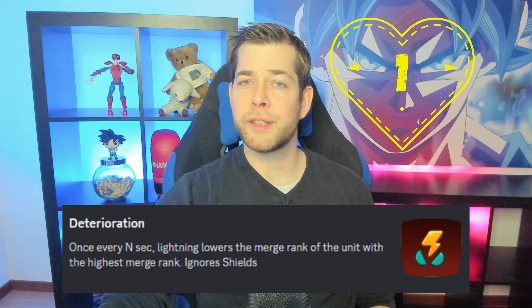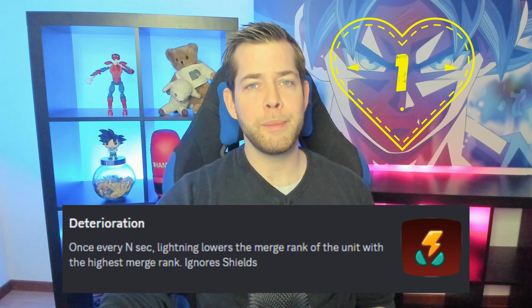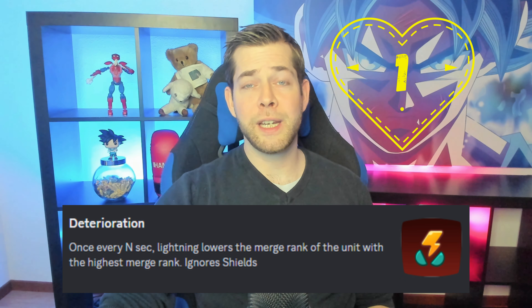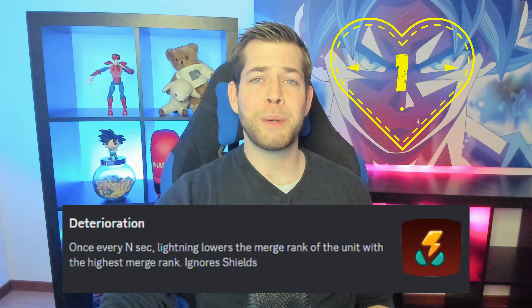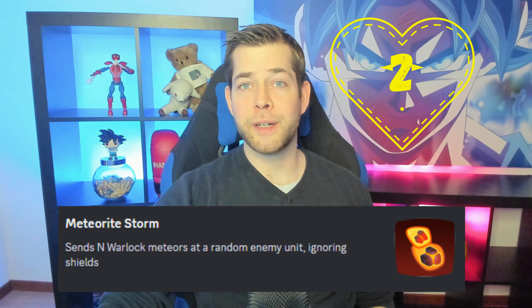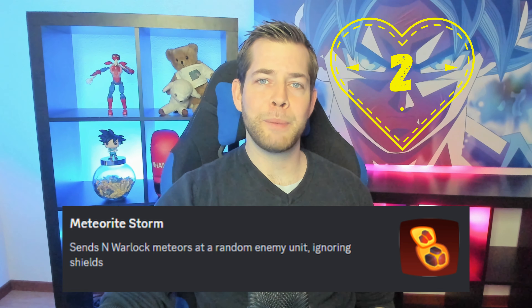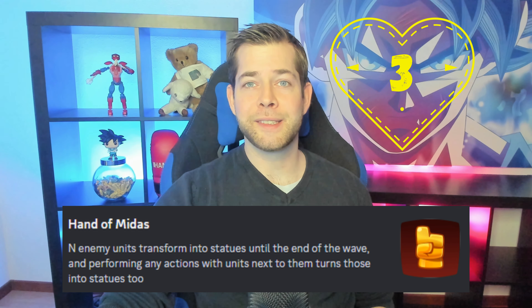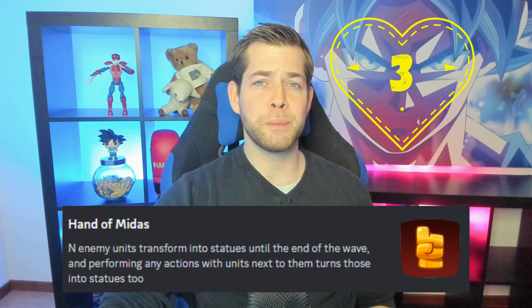Deterioration — this is one of, if not the best modifier in the whole game, because it downgrades the highest unit on your opponent's board. It's really bad if your highest demon hunter, monk, cultist, or dark inquisitor gets downgraded. Meteorite Storm — one unit gets completely popped, even through shields, so let's hope it hits his highest damage dealer.